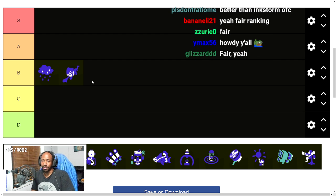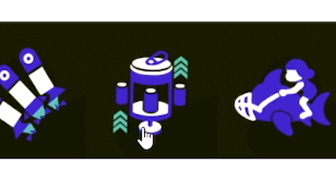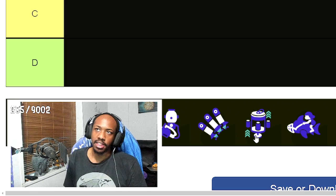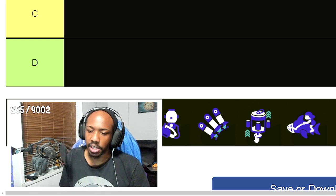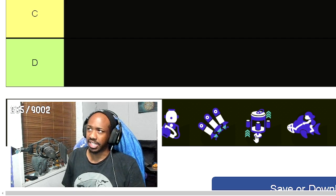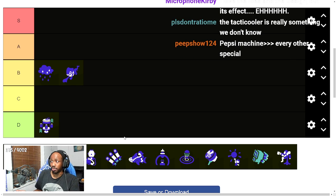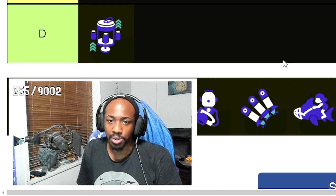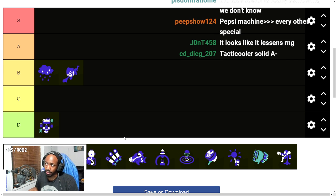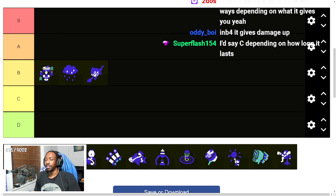Tactic Cooler is hard to rate. We don't know every single ability it provides until we actually try it ourselves, but we know it has more run speed and swim speed and the Intensify Action gear perk. I still feel like it might have a variety of effects — ink efficiency, ink recovery — and it could even have ink resistance. If it has ink resistance, it'd easily be A. If not, I think it's the highest B.